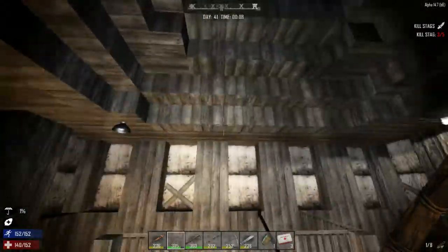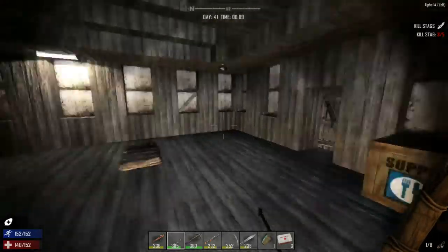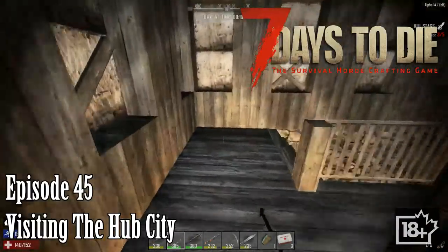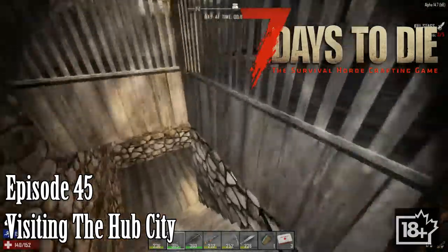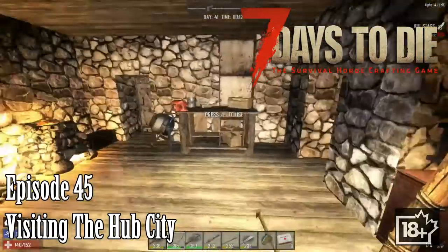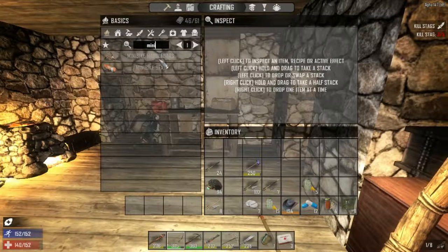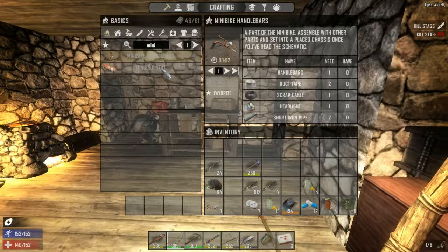Welcome back to another wonderful day of Charlotte's adventure in Seven Days to Die. Today I want to check if we can make the minibike — but I do not have the minibike book yet. I thought I did, but I don't, so that is really too bad.